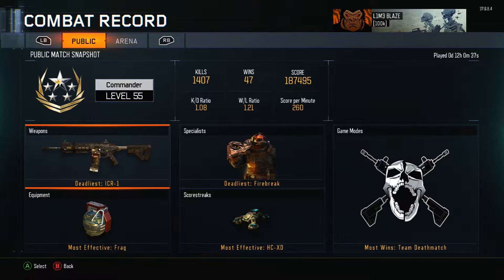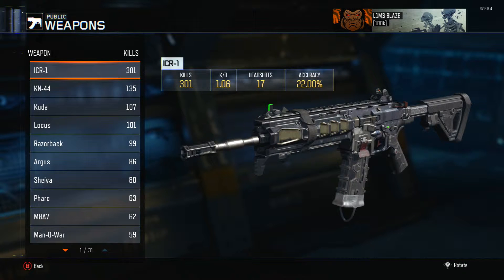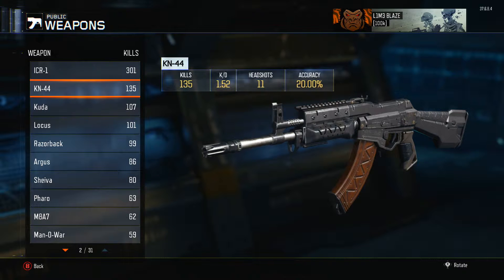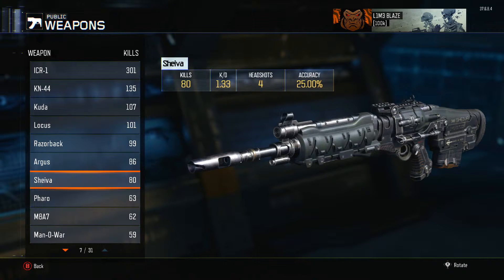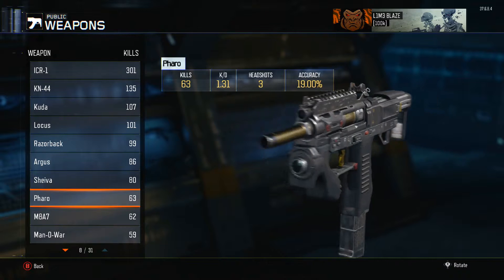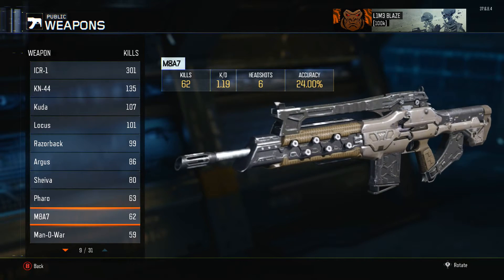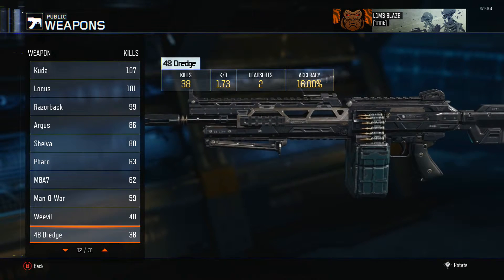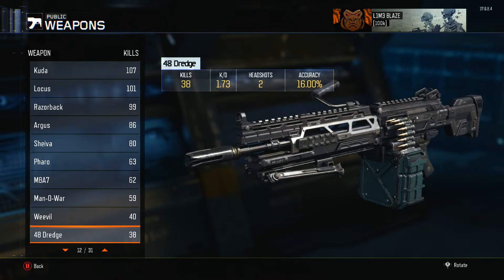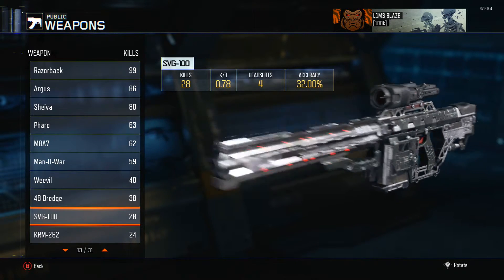So if we have a look in here real quick, we go into weapons. I've been using the ICR a lot — had a bit of a rough start with this gun, that's why my KD is pretty low, but it's not bad. The K94 is one of my really favourite guns; I stopped using it because it's one of the first levels, but that's a super solid weapon. Kuda, Locus, Razorback, Argus — Shiva's really good as well, quite like that. Faro's not bad either. The M8 is pretty situational. The Dredge is such a good LMG to be honest, that's why I got such a high KD. SVG's pretty good, not the best KD.